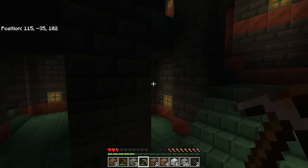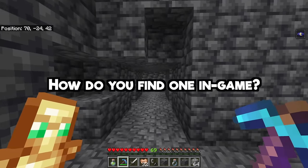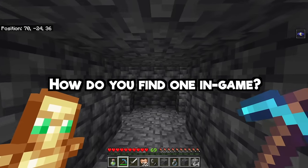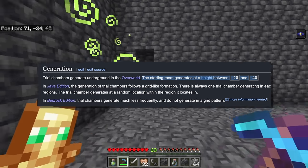Finding them is a little complicated if you don't know the one simple rule — which is where these things try to generate. The more interesting question is: how do you find a Trial Chamber on a random seed using in-game Minecraft mechanics, i.e. not using Chunkbase? The simple answer is to look at how Trial Chambers generate.